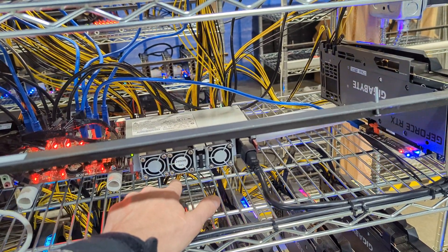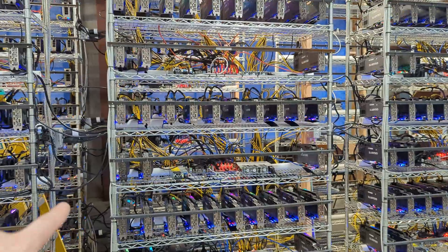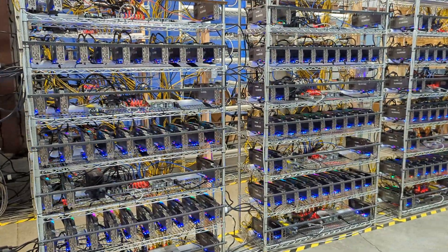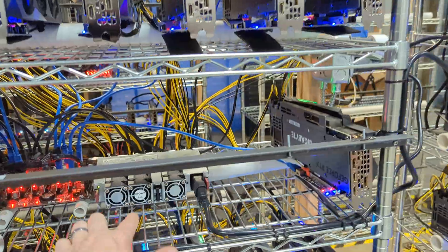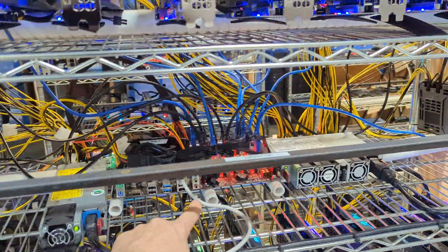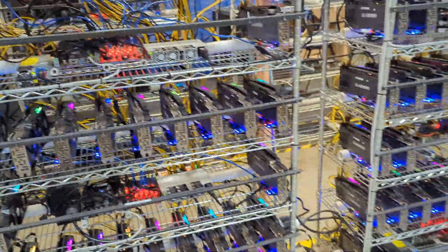With LHR cards, that spike does not happen. We can put nine 3080s — which draw 240 watts each — on a 2400-watt power supply. But for non-LHR cards such as 3080s, 3090s, and Nvidia FE cards, they spike all the way to 300 watts. If you calculate nine GPUs spiking at 300 watts, that exceeds 2400 watts and trips that PSU. The 1500 has four cards: 300 times 4 is 1200, plus about 200 watts for the motherboard — so even on a spike, the 1500 does not trip. But the 2400 will trip.